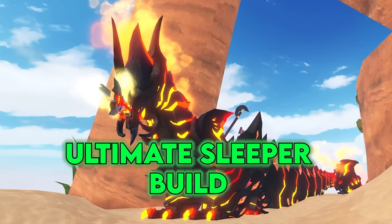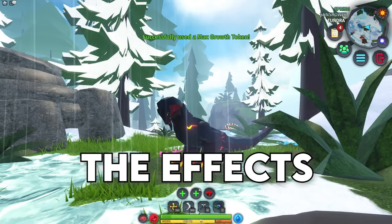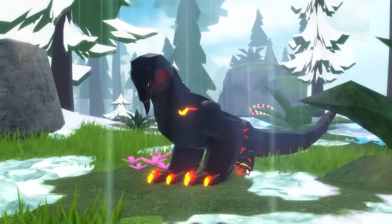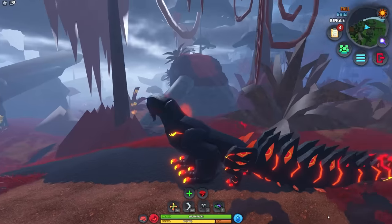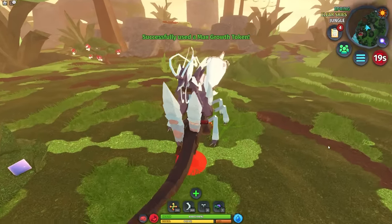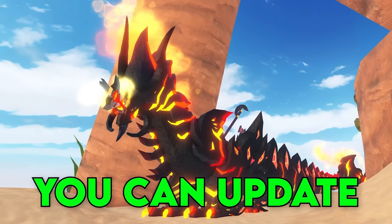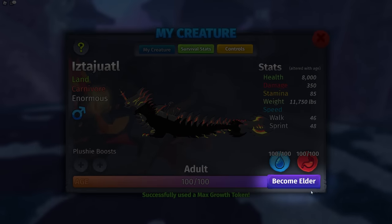Number 5. Here's how to achieve the ultimate sleeper build. If you use the in-game menu and use a growth token, the effects take place instantly, meaning you have the stats of being fully grown as a tiny baby. Something to note, though, your model does not update instantly. But before your model updates, you're just an ordinary baby, except you're actually a sleeper build in disguise. As a bonus, you can update your model whenever you want — open up the stats menu and hit the Become Elder button.